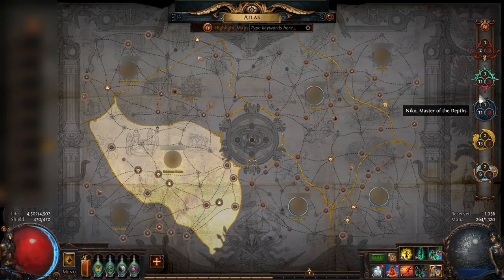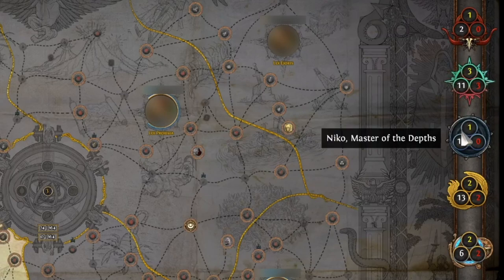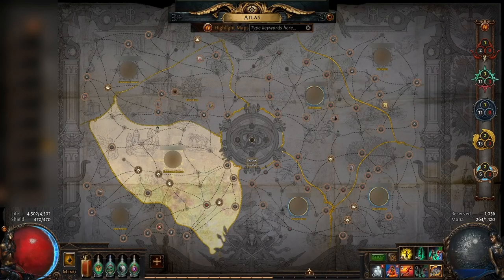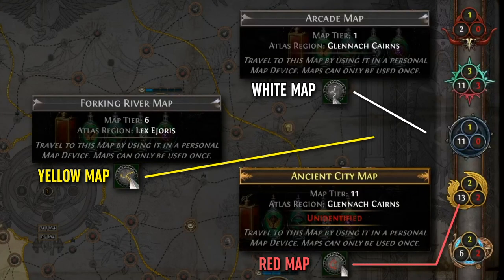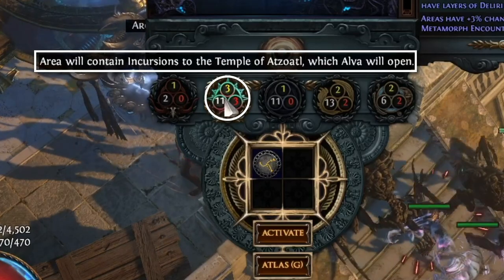Next up, what are these things over here? Mouse over them and each one has a name most of which should be familiar: Einhar from Bestiary, Alva from Incursion, Nico from the Delve, June from Betrayal, and XANA. Even if you are new to the game you probably ran into all of these people at least once on the way here. The numbers are how many times you can add them to a map — white numbers for white maps, yellow numbers for yellow maps, and red numbers for red maps. Simple. So if you have a mechanic you really enjoy, call them in as often as you can.